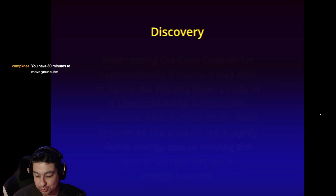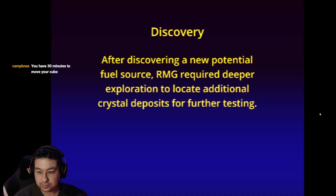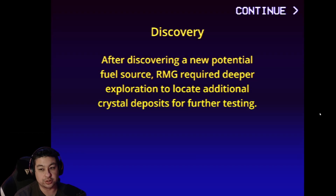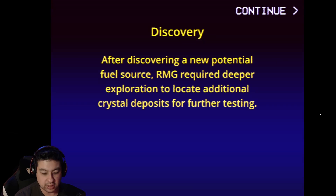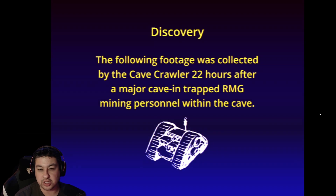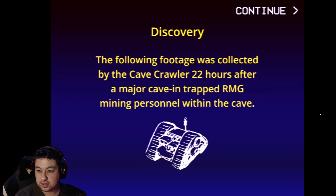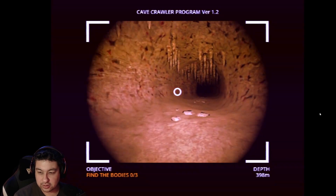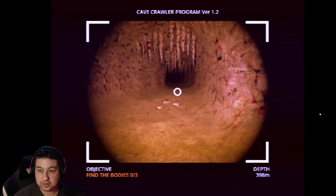You have 30 minutes to move your cube. Is it about my cube? Discovery: after discovering a new potential fuel source, RMG required deeper exploration to locate additional crystal deposits for further testing. I'm assuming they dug the unauthorized tunnel. The following footage was collected by the cave crawler 22 hours later after a major cave-in trapped RMG mining personnel within the cave. Let's crawl this cave - crawl that shit.